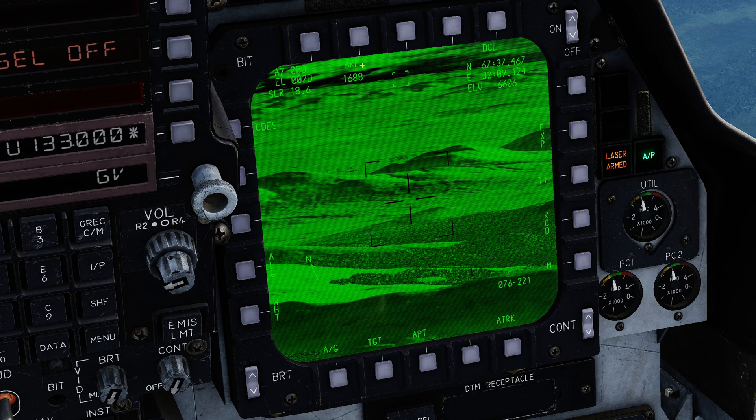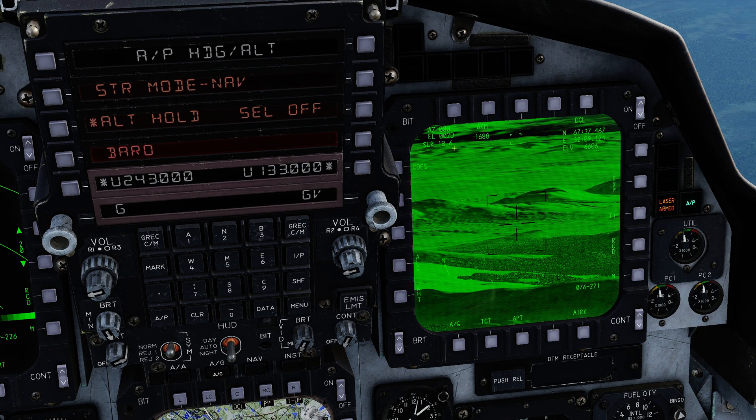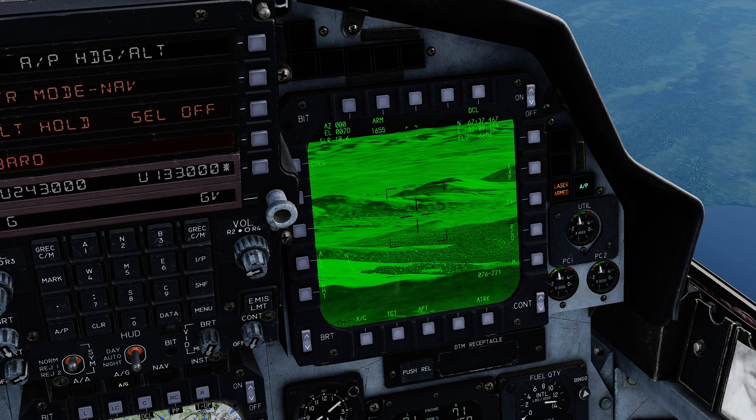You then have the status and code for the laser. You can change the code using the scratch pad — for example, if we want to use code 1655, I simply press this push button and it immediately changes the code. The status of the laser is also shown here. We currently have a steady 'L,' which means the pod is armed. If the laser was firing, the 'L' would flash. If the pod was about to be masked it would show a flashing 'M,' and if it was a steady 'M' the pod is already masked.